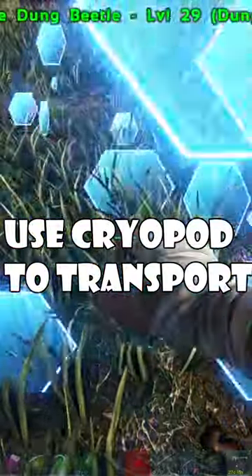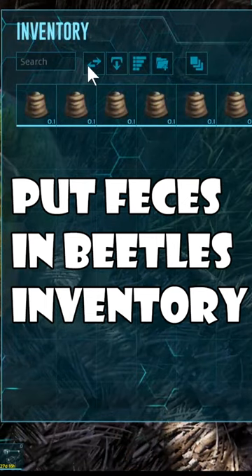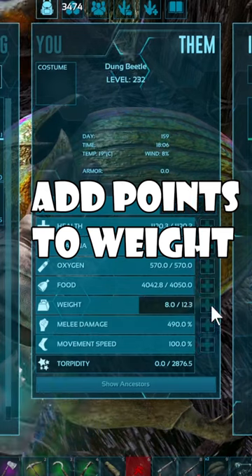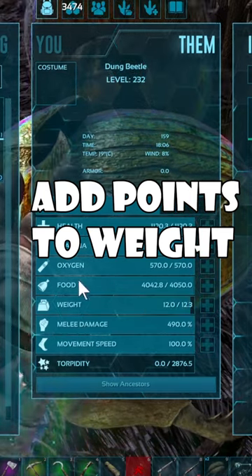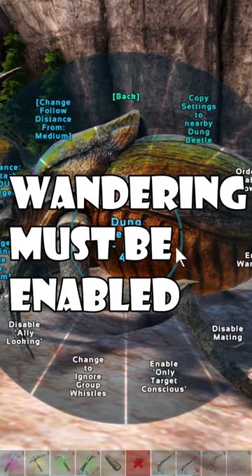They do often appear in dangerous areas. Go ahead and throw that poo in that thing's inventory. There you go. Add those skill points. You must enable wandering — if wandering is not enabled, this thing will not do what it's supposed to do.